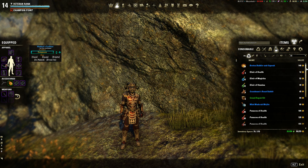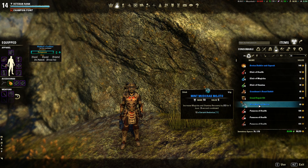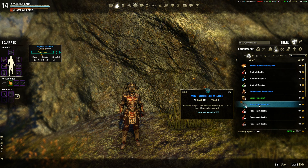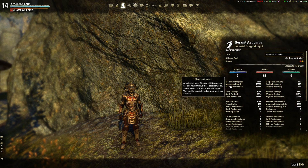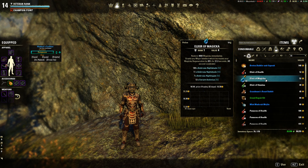For normal Veteran Dungeons like Elden Hollow and City of Ash, I'm using drinks with Magicka and Stamina Recovery. My unbuffed Health is already 28,000, which is way enough for Veteran Dungeon and VDSA content. With the drinks I'm well over 1,000 Stamina Recovery and around 900 Magicka Recovery, which really helps, especially for Magicka when you only have around 9,500 unbuffed.